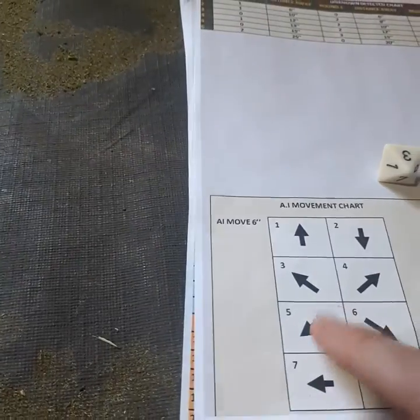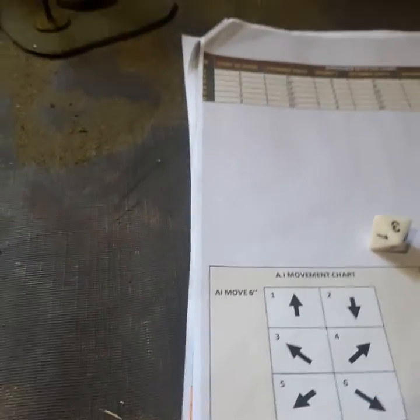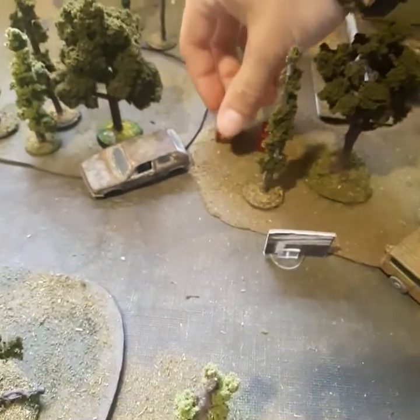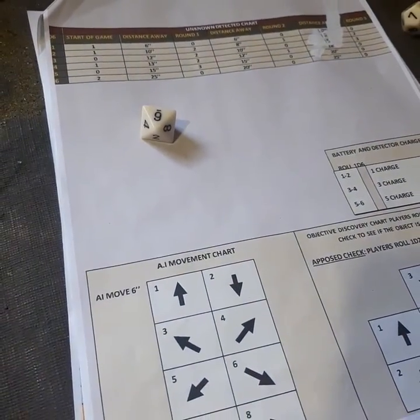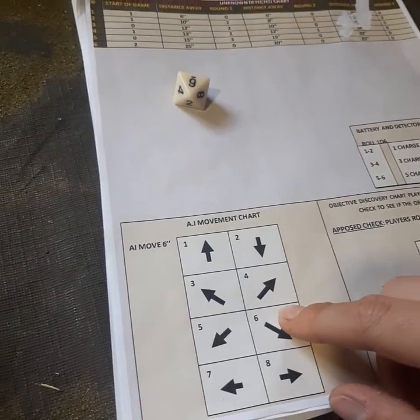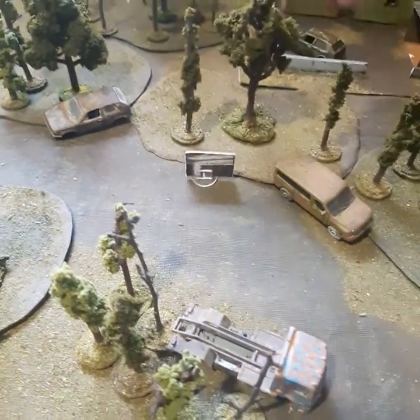So you're going to roll your dice. You have three. So we're actually going to move 6 inches into the tree line over here, so we can't see him. And then the other one — rolled a 6 — is going to move down this way, 6 inches.